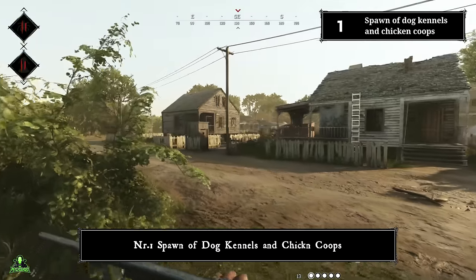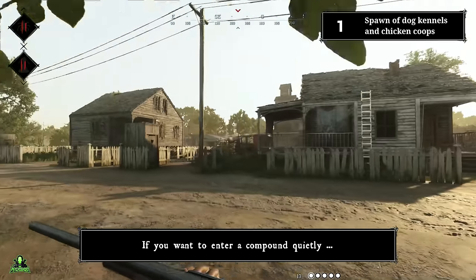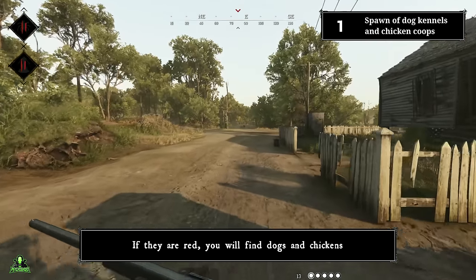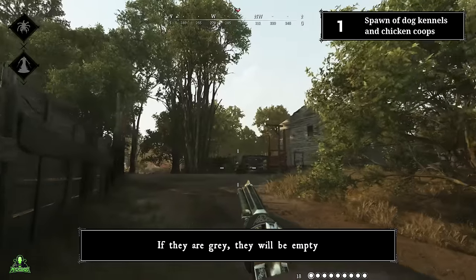Number one: spawn of dog kennels and chicken coops. If you want to enter a compound quietly, it's always good to know if the dog kennels and chicken coops are empty. If they are red, you will find dogs and chickens. If they are grey, they will be empty.